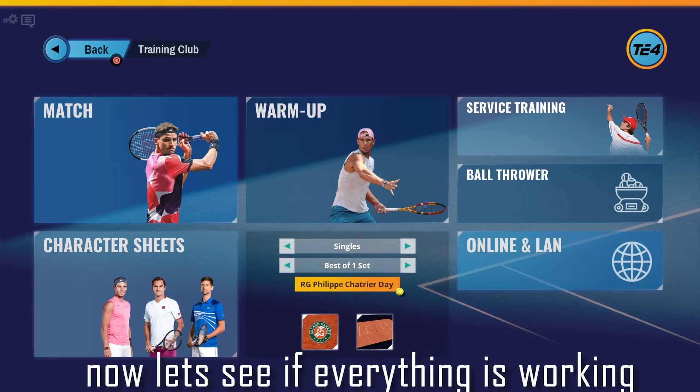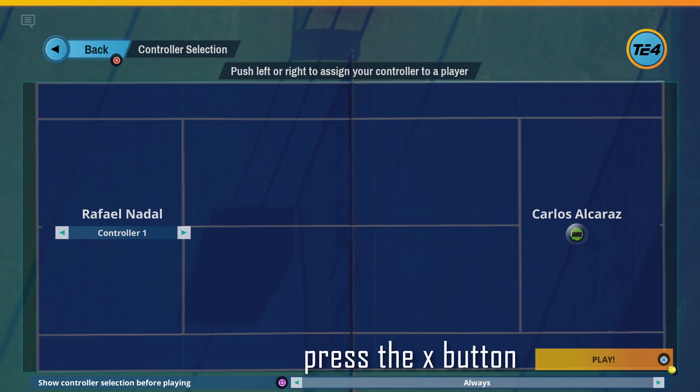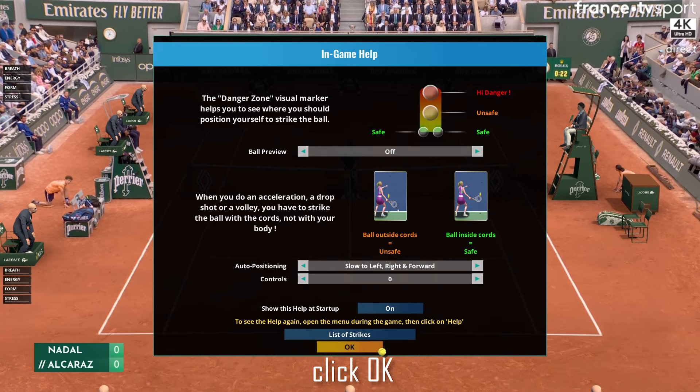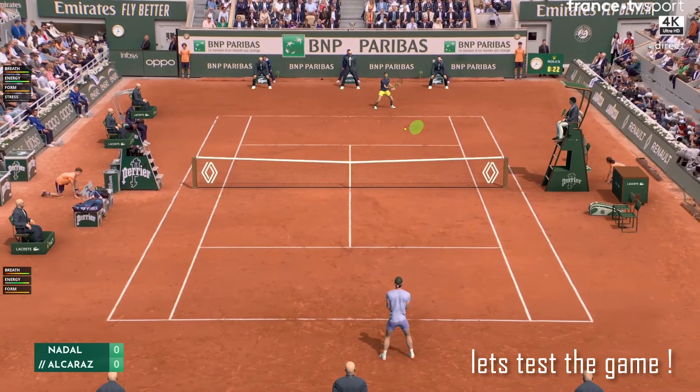Now let's see if everything is working. The warm-up feature is the best and fastest way to check the players and the tennis court. Press Play and hit OK. Tick the box where it says "Don't show this message again" and press OK. Let's hit our first balls.